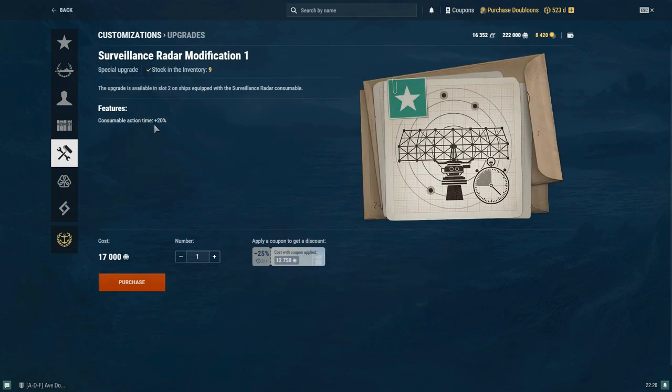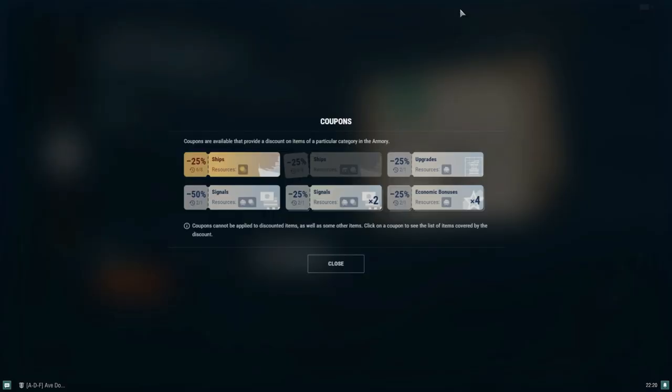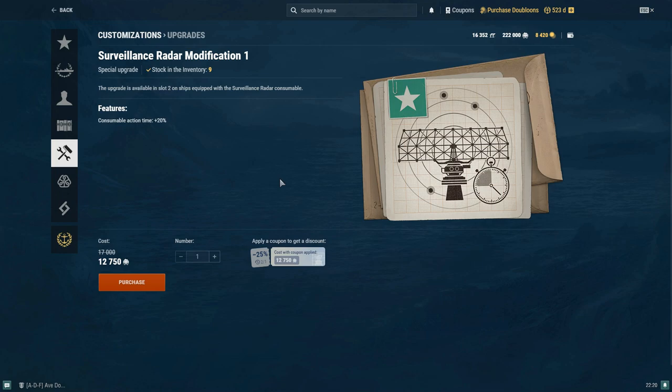First off, let's talk about the cost of these. They sell for coal — without a coupon it's 17,000 coal, but if you use a coupon it cuts the price down to 12,750 coal, so you're saving 25%. These coupons specifically reset once a month, or every update cycle. So every update cycle you get a reset on your special upgrades coupon. When you buy these, I really do recommend utilizing the coupon because it is going to help you save coal.